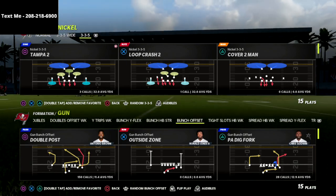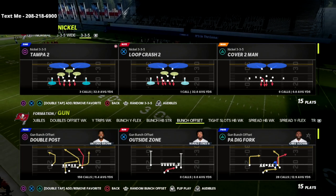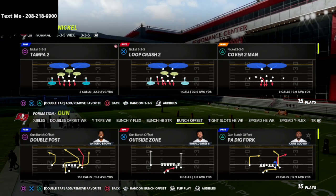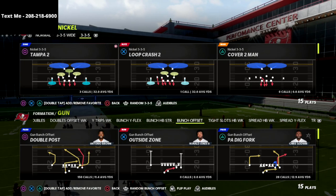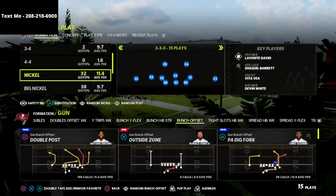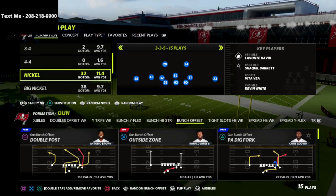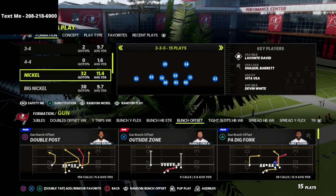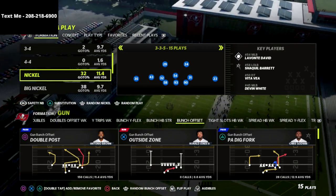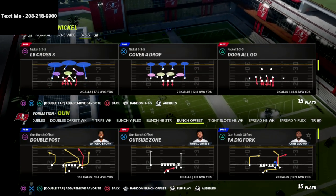The 4-6 defense is the best defense because the linebackers don't jump, so by using the 3-3-5 normal and autoing into 3-3-5 wide, we get better personnel on the field — players that can jump — and we also get better coverage adjustments. I'm going to show you how to do that in this video. What you're going to do is put the safety at nickelback package on, and that's going to allow us to make a really unique adjustment out of Mike Blitz 3. You can do this out of anything, but I love this adjustment.